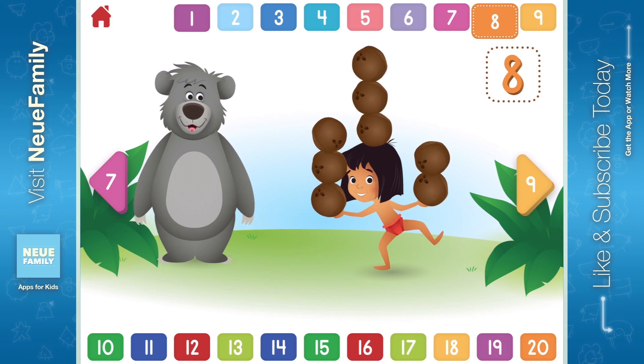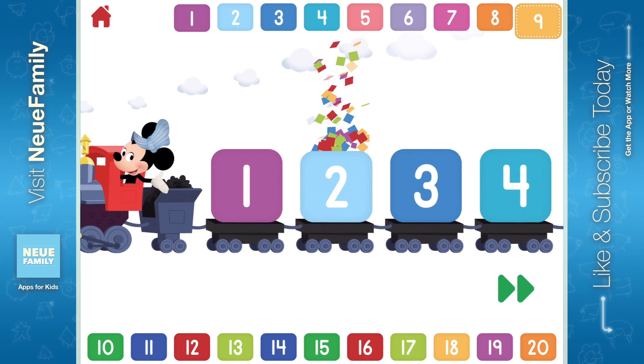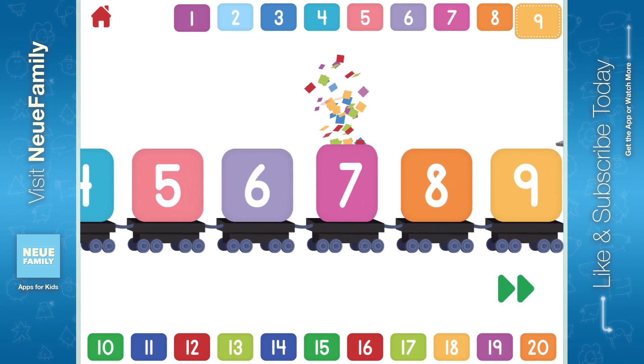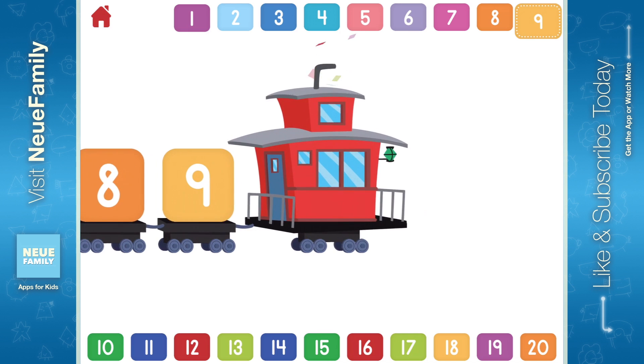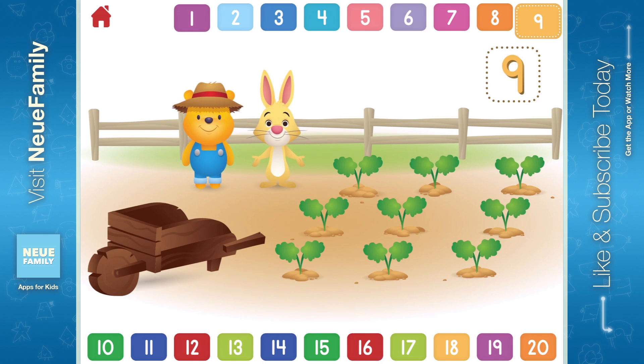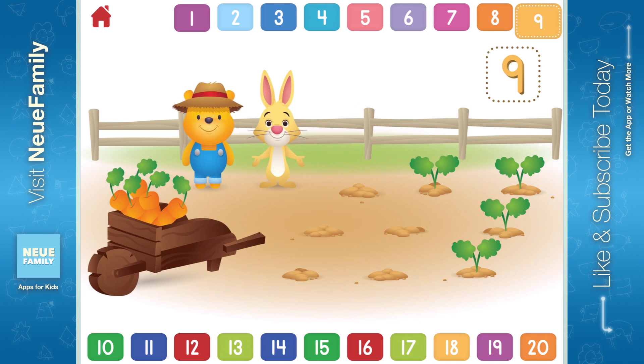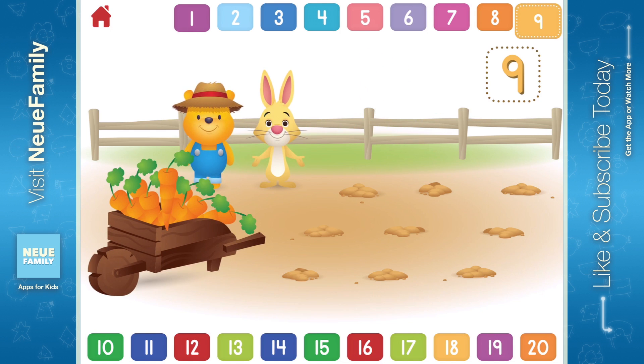Let's count to 9. 1, 2, 3, 4, 5, 6, 7, 8, 9. Can you help Rabbit and Pooh pick 9 carrots? 1, 2, 3, 4, 5, 6, 7, 8, 9. That's mighty fine! You found all 9!